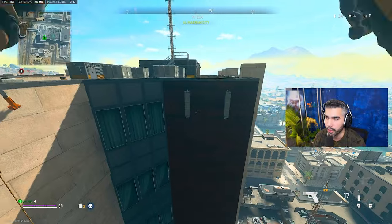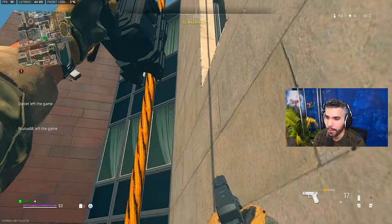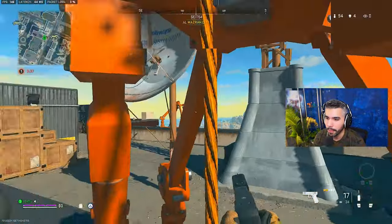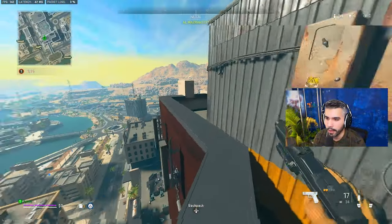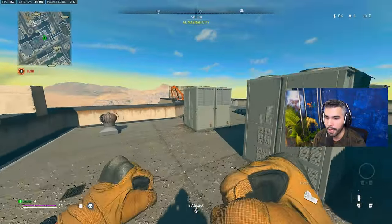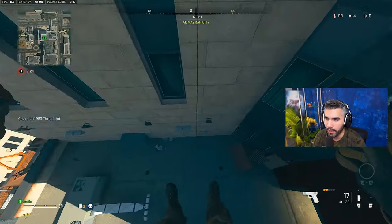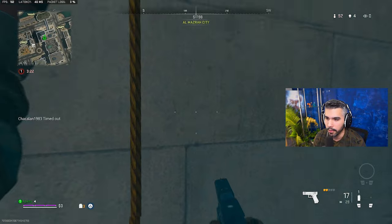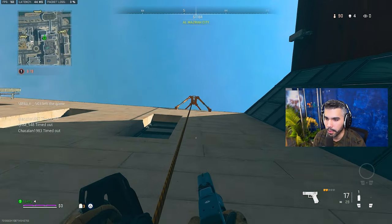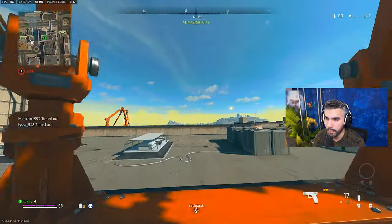This is really important to understand because it's going to help you stay alive and make plays. For example, if I'm one-shot and running away from a guy shooting me in the back, I can simply zip up — he doesn't have an angle on me there, and he's looking down wondering where I went. Then I kill him looking down for me. This is one of the many ways you can use zips to your advantage. In Warzone 1 you could not jump off the zip as easily as you can in this game — you can simply jump off whenever you want and zip back up.